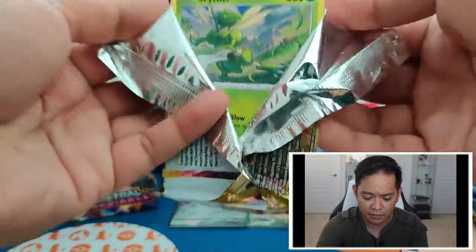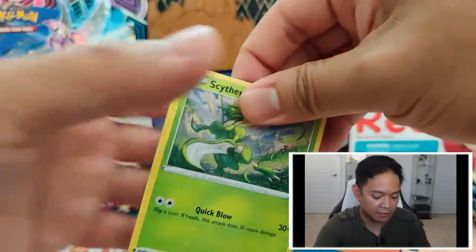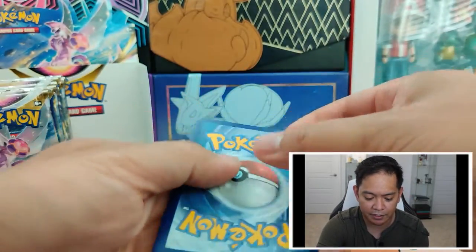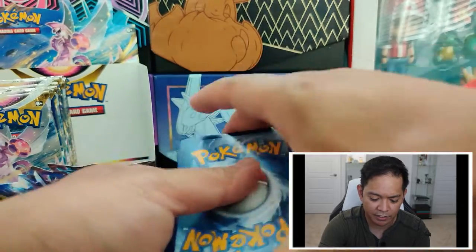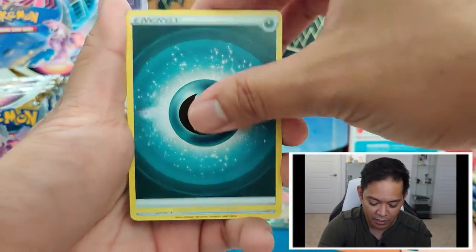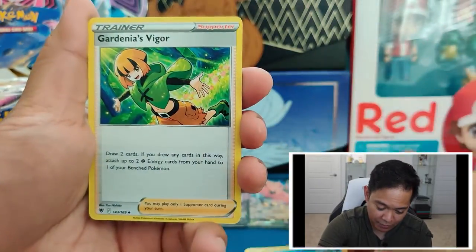Some of the packs I've opened had two hits in the same pack — the Radiant Hawlucha and the Gardenia came in the same pack. The Wyrdeer and one of the Trainer Gallery cards also came in the same pack. There was like a two-in-one, which is really cool. That kind of balances things out quite a bit.